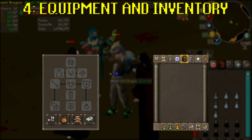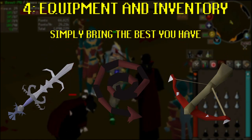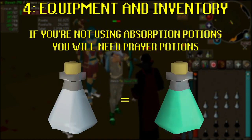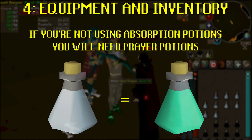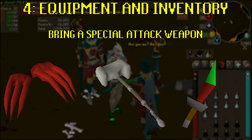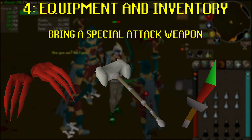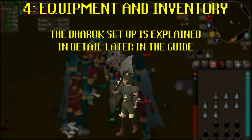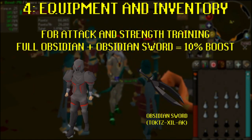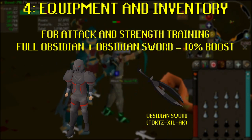Equipment and Inventory: as it's a safe combat mini game, you'll want to maximise your damage, so bring the best weapon you have in the style you're going to use. If you're not using absorption potions, you'll need some prayer potions to survive for a long time. Because of this, it's useful to wear prayer-boosting armour such as Proselyte. It's a good idea to bring a special attack weapon — Dragon Claws are brilliant but expensive, so a Granite Maul or Dragon Dagger is fine. Wearing Dharok's Barrows set is very common. If you're looking to train Strength or Attack, full obsidian armour combined with an obsidian sword will give you a plus 10% boost to accuracy and damage.